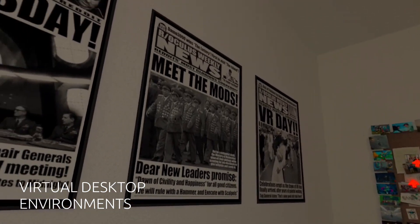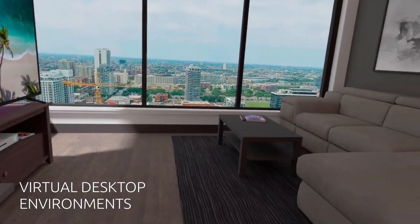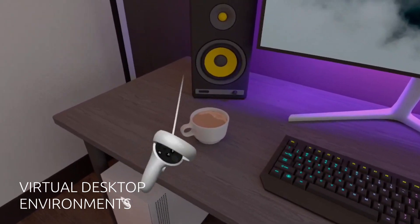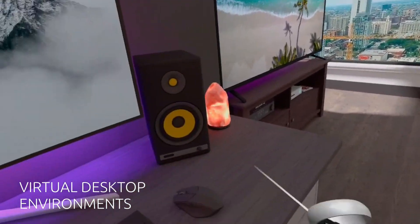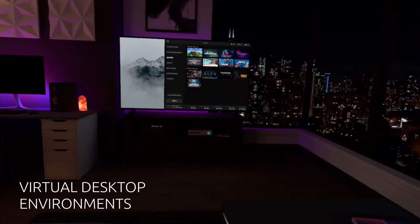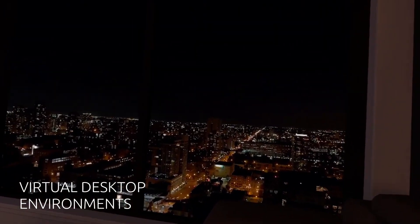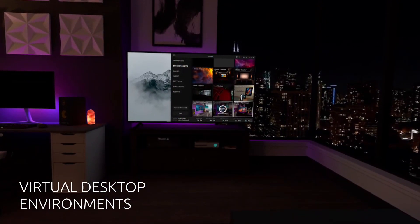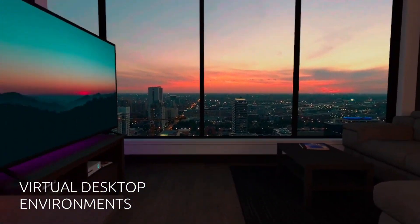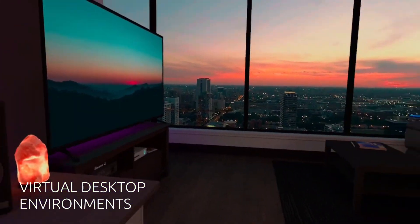Beyond just playing games, Virtual Desktop also makes it super easy to control your PC in VR. This is especially useful when I'm streaming and need to pause the stream or change an overlay. You do need a decent gaming computer for this to work, so if you don't have one, stick with SideQuest and the Oculus Store for now. You're not missing out on too much as there's plenty of amazing games being offered on the Quest that don't require a PC. But if you do have a gaming rig and want to try setting up Virtual Desktop, I'm going to link a video that explains exactly how to get the best connection and modify the settings for the best experience.